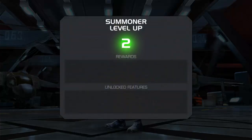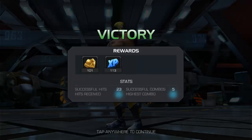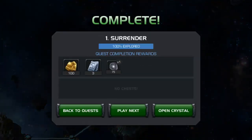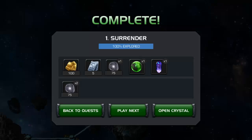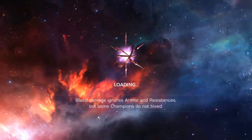Love getting those achievements — Summoner level two! We completed one chapter, 100% explored. We get all kinds of stuff. Back to quest — play next and open crystal. Let's open the crystal and see what we get — we might get a new hero.